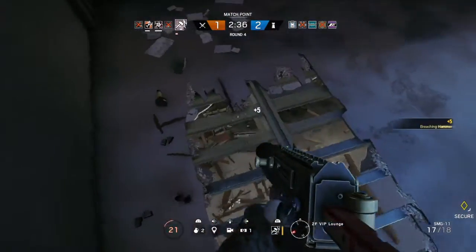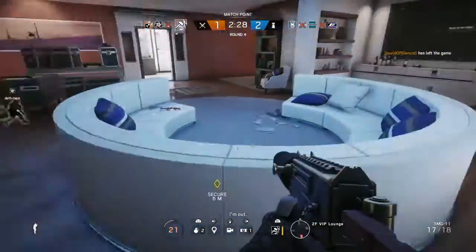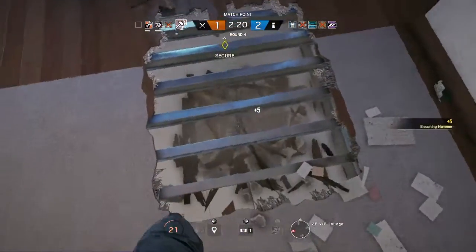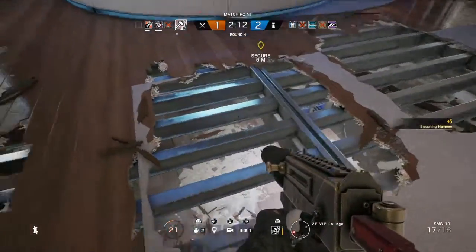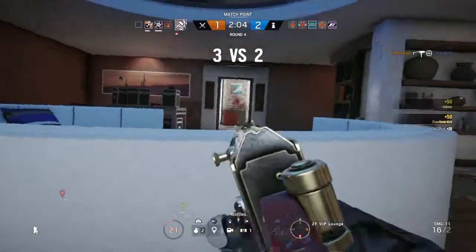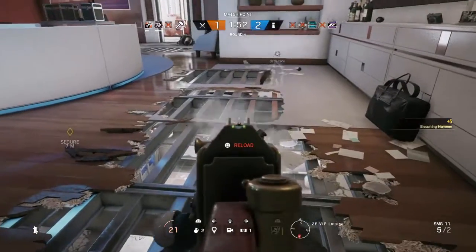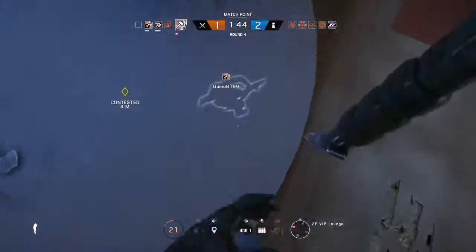Check all the corners of the objective room to see if you can find anybody. If you're doing this as Sledge, you're giving the enemy team nowhere to hide — checking all the corners and normal places for people with shields to set up. Doing this makes it really hard for the defending team to continue, especially if the entire ceiling has been destroyed. Just continue doing this and it'll make it much easier for your team to win the round.